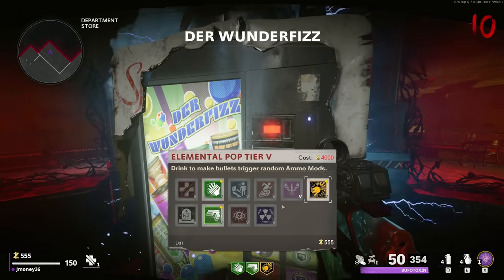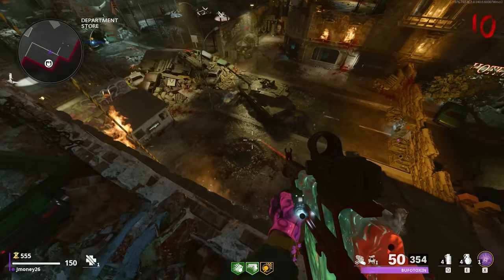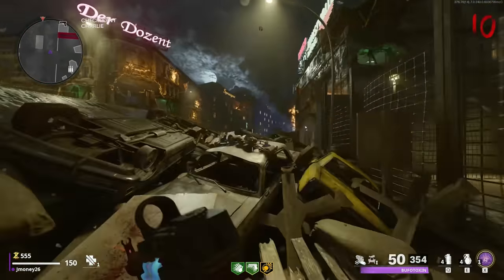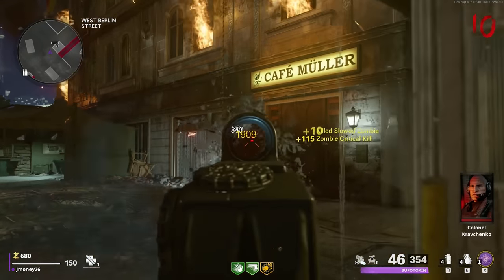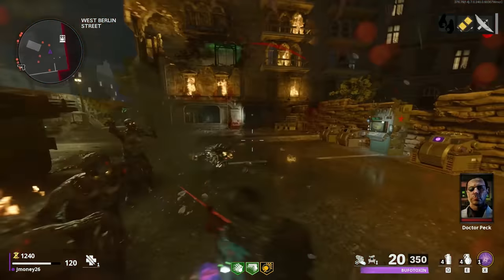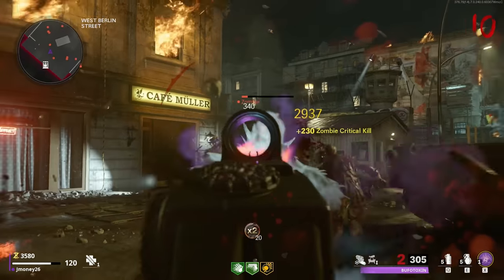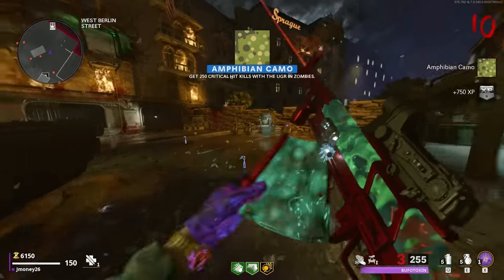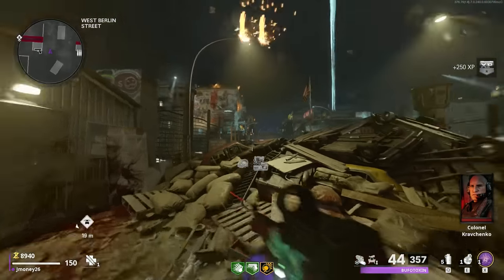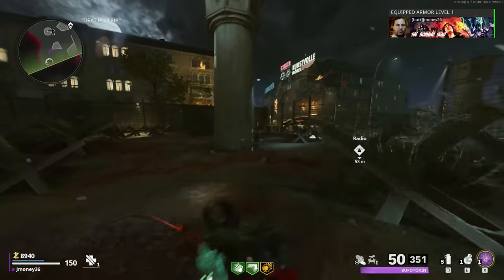There's our glacier camo again. I'll grab deadshot with that crit bonus and a little extra hip fire accuracy. I'm gonna have to bite the bullet and buy armor. Panzer, you want to drop armor for me? It only dropped a battery — dickhead. Let's use these double points. There's our amphibian camo — 250 crits. I'm biting the bullet and buying armor. Let's get level two. I can't quite get level three, but I'm fine with that for now.